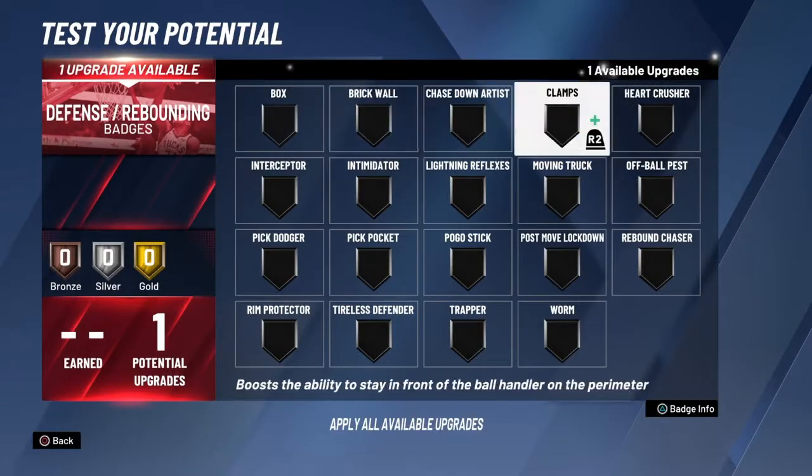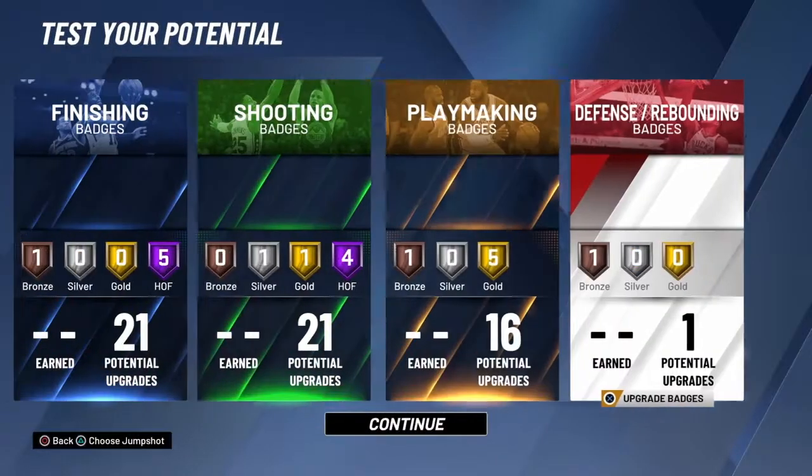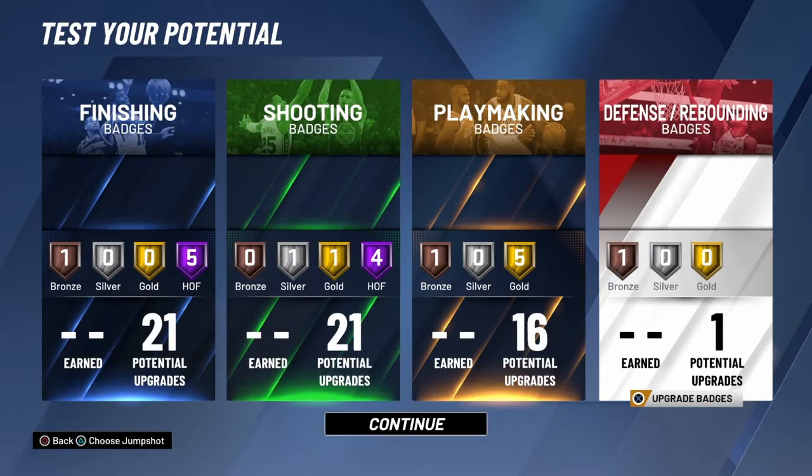For defensive badges I just go with Bronze Clamps, and that's it. Best scoring build — I guarantee you'll be getting 20-plus points a game because you can do everything. Pay attention to exactly what I showed, and I'm out.